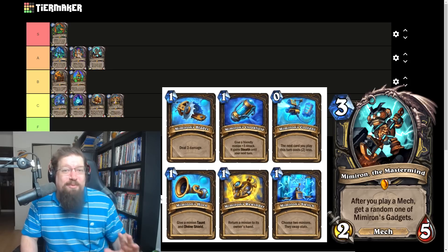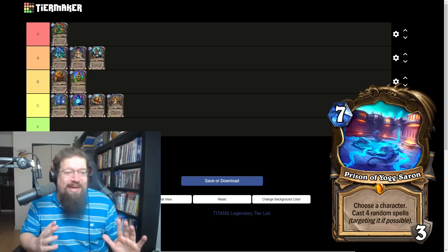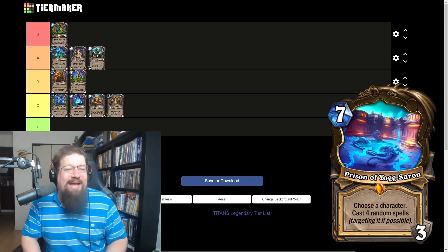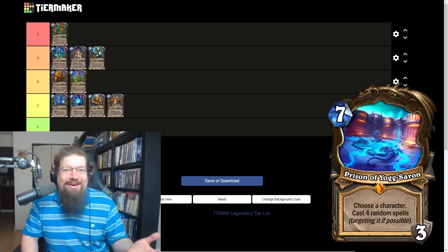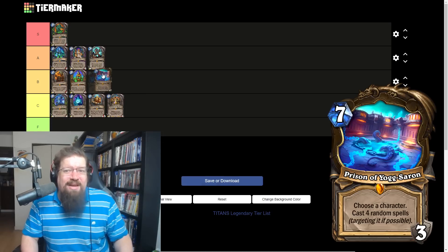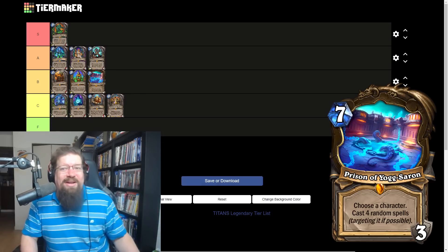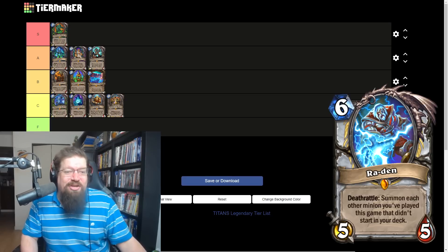Prison of Yogg-Saron — the neutral legendary location, seven mana, three durability. Choose a character: cast four random spells targeting it. It's okay — you're seeing it in some greedy decks like Skeleton Mage, Relic Demon Hunter, and Thief Rogue. It can backfire but it's seen play, so I'll give it a B.